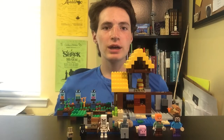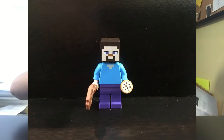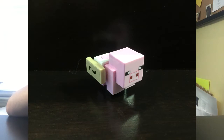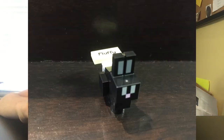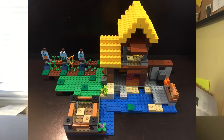Now that we've built this set, let's take a look at everything that comes in. We have Steve, Alex, a baby pig with a name tag that says Pixel, a donkey with a name tag that says Max, a skeleton, a rabbit with a name tag that says Fluffy, and a baby rabbit, and the farm and cottage.